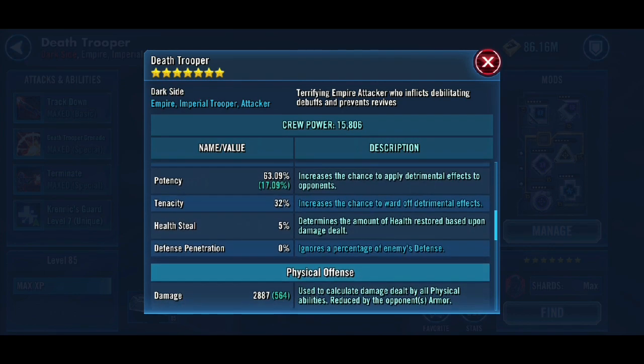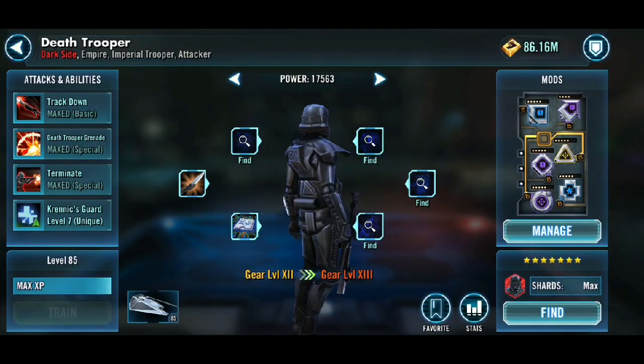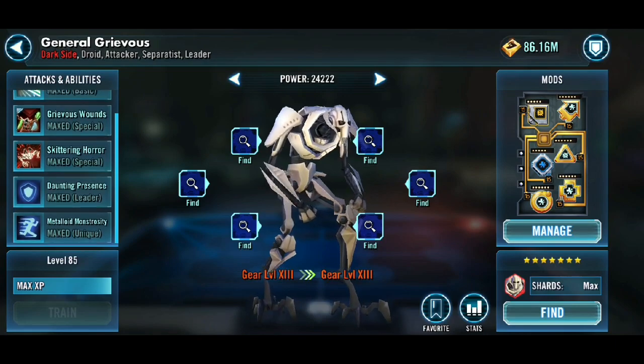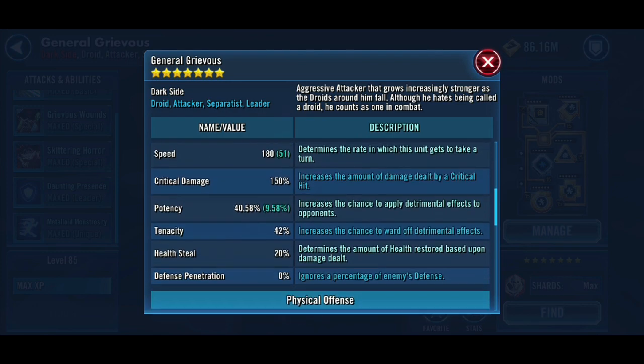And I thought I'd bring in Death Trooper for Terminate — I thought that'd be pretty decent to try and do. But in hindsight, out of this team I think Death Trooper could have been left behind, and I really could have done with another tank. I think to take the pain off Zombie, because obviously when Zombie dies they don't automatically get another turn — so there's that time where my rest of my team is open. I think that is what faulted me.